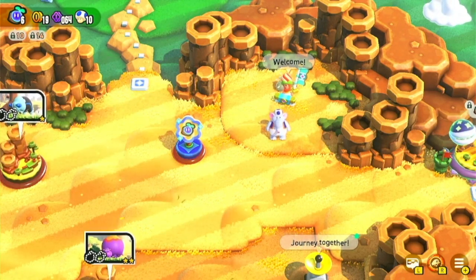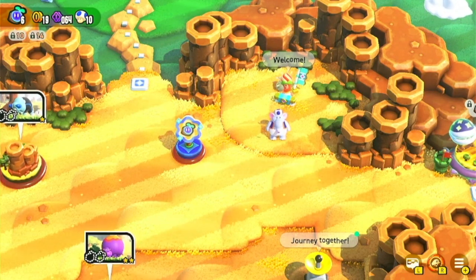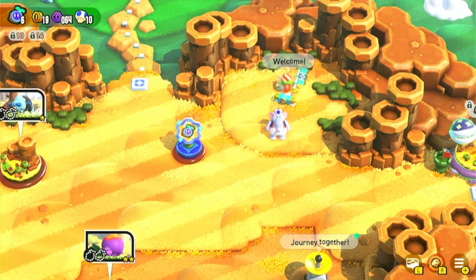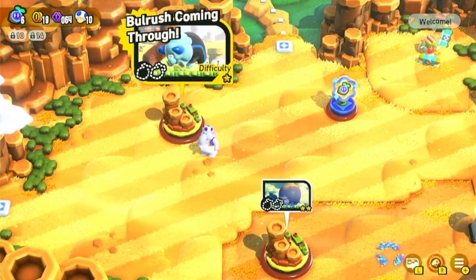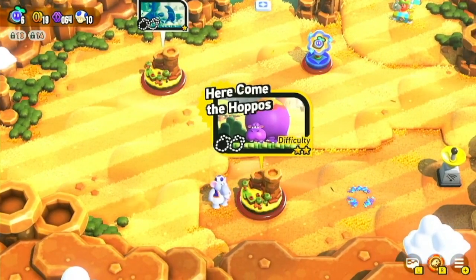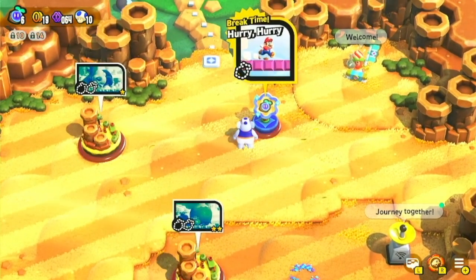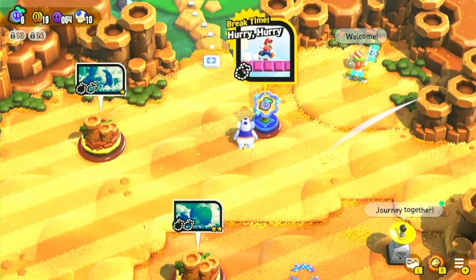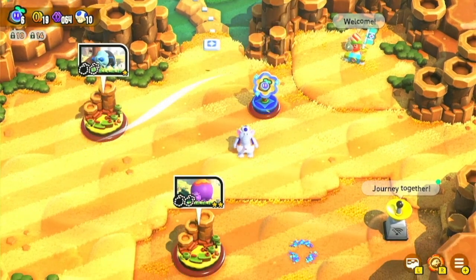So last video we arrived at the actual main area of World 1 and there are some new things you can actually play — there are three of them. We've got Ball Rush Coming Through, we have Here Come the Hobbles, and also what I think is kind of like the specials. We're gonna play that one a little bit later.